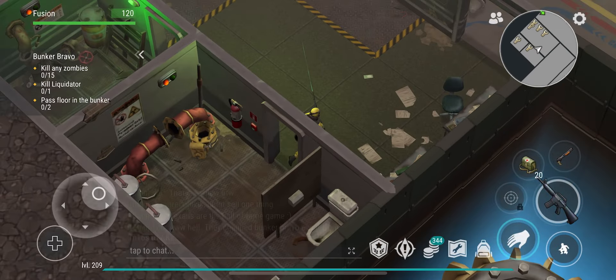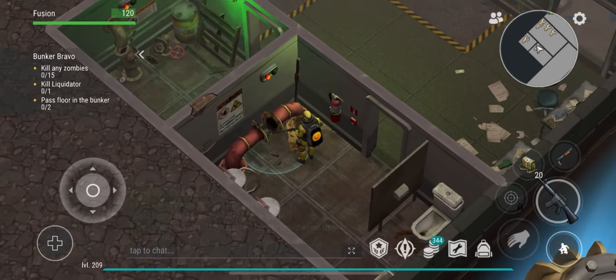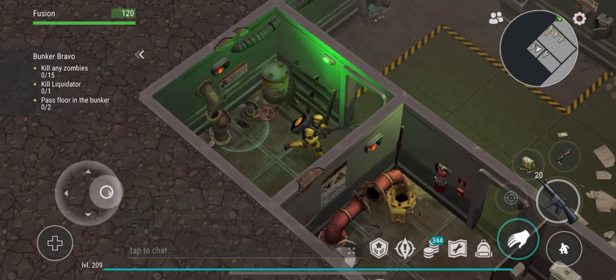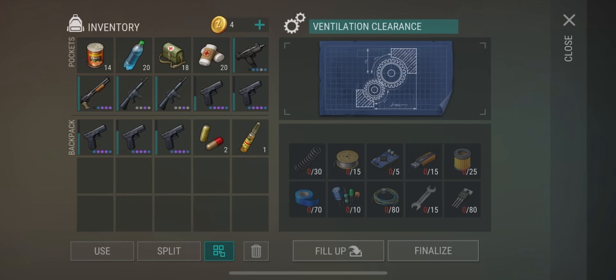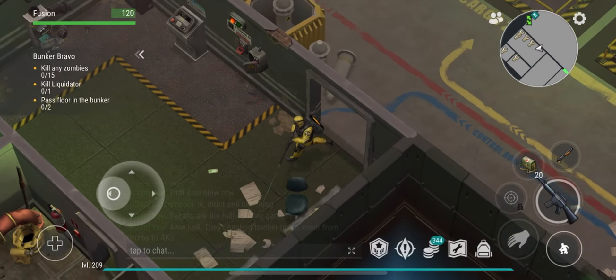As soon as you enter, you're going to notice your main lobby floor — it's a bit different from Bunker Alpha. You're going to notice six little substations that you can put a bunch of resources into to repair, and once you do that you'll get to select two out of six perks. A quick note: the best time to do this is 100% during the season event.